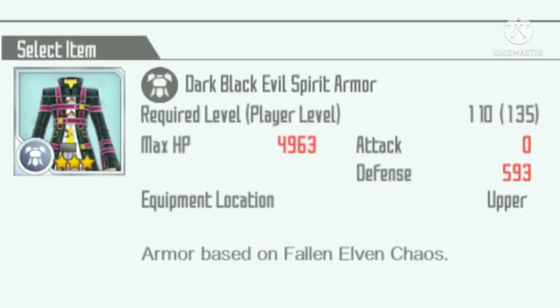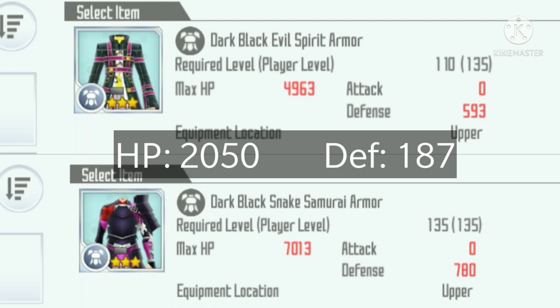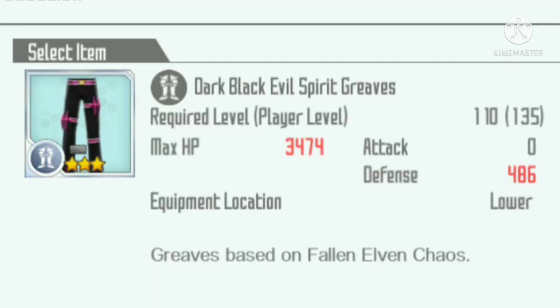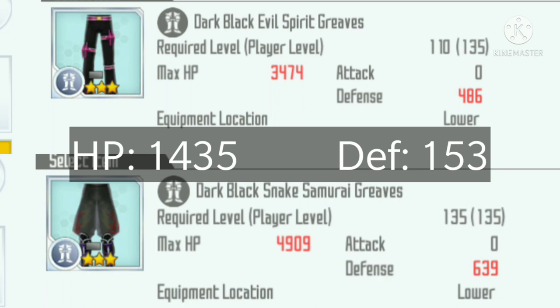The level 110 chaos armor has around 5,000 HP and 600 defense. The level 135 has 7,000 HP and almost 800 defense, so the top armor has around 2,000 HP and almost 200 defense difference. For the bottom armor, the level 110 has around 3,500 HP and almost 500 defense, while the level 135 has 4,900 HP and 639 defense — a difference of around 1,500 HP and 150 defense.